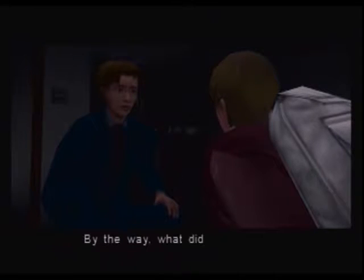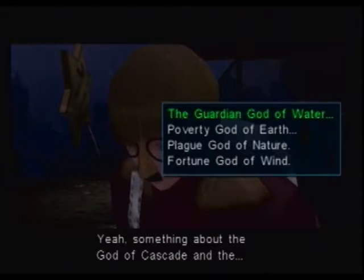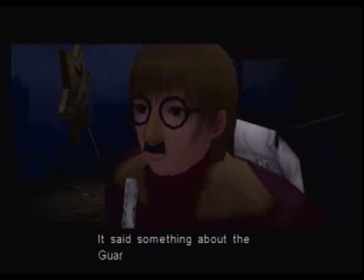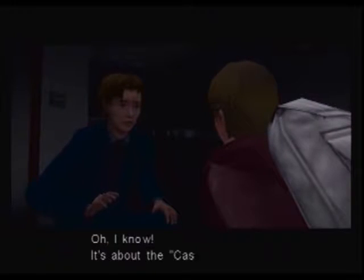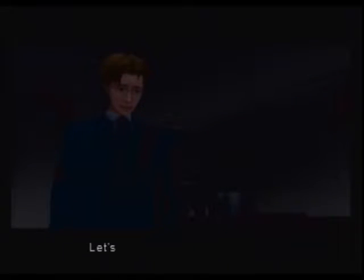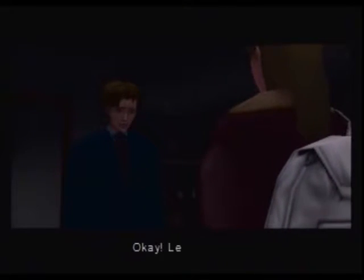By the way, what did it say on that piece of paper? Something about the god of Cascade and... something about the guardian god of water. The guardian god of water and Cascade? Oh, I know - it's maybe kind of a reach, but I guess we have nowhere else to be. Off to the Cascade Dam. Okay, let's go.